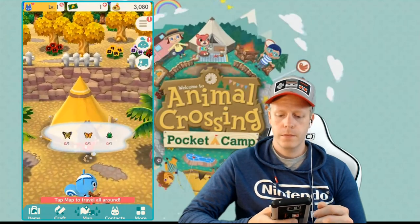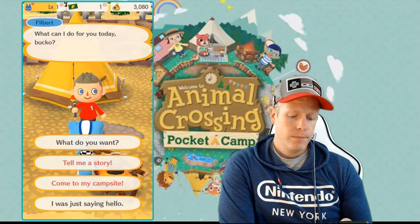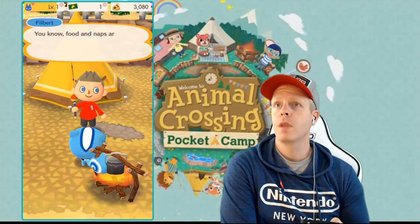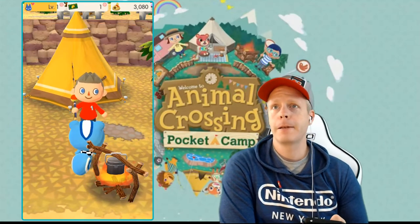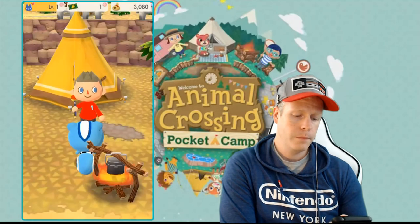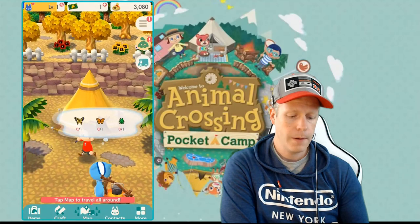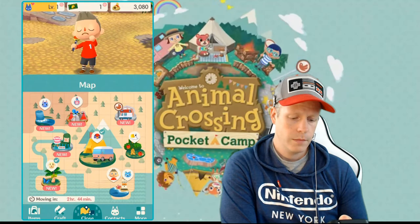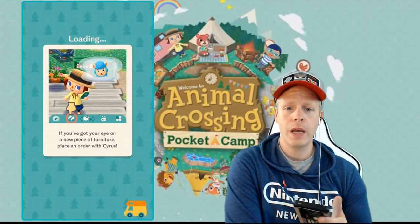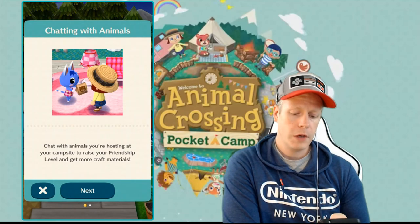We talk to Filbert about visiting the campsite. He says: "I have something else in mind" — new furniture. "Once your campsite is ready for my enjoyment, don't forget to get in touch with me. I can't wait to see it." Back at the campsite, Jay is still chilling. The game prompts us to raise our friendship level and craft more materials.